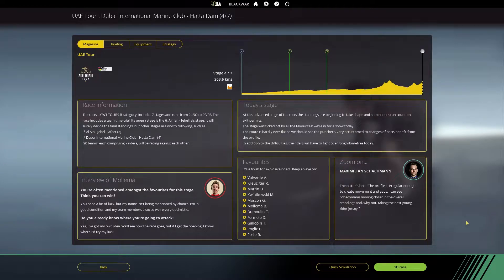What's up guys, BlackWarsDar here, welcome back to another video. Today we're back on Pro Cycling Manager for the fourth stage of the 2019 UAE Tour between Dubai International Marine Club and Hatterdam — a very flat stage until the last 40 kilometers, with an incredibly uphill finish. Valverde is the favorite for today's stage alongside Roman Kreuziger and Dan Martin.